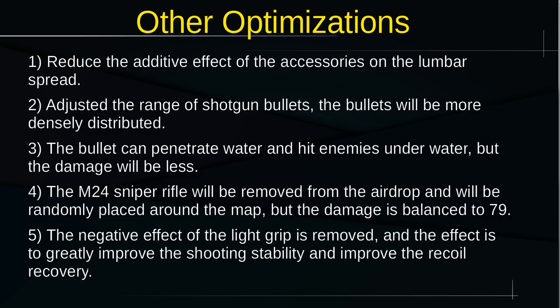Bullets can now penetrate water and hit enemies underwater. This is great because in places like Watertown on Erangel, if you get knocked down near water you could basically crawl around invincible underwater. Now you can shoot through the water and hit enemies there, though penetration and damage will likely be low to keep it realistic.